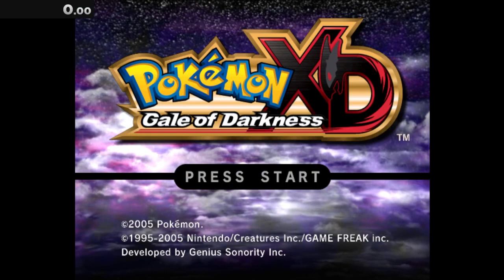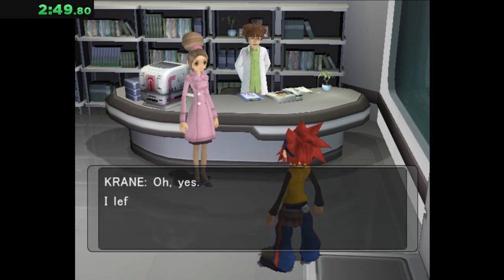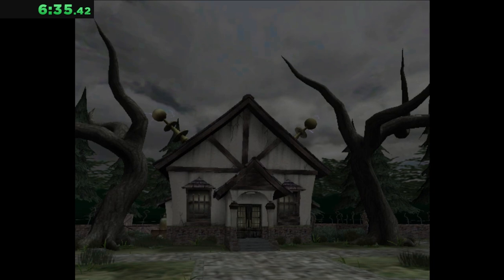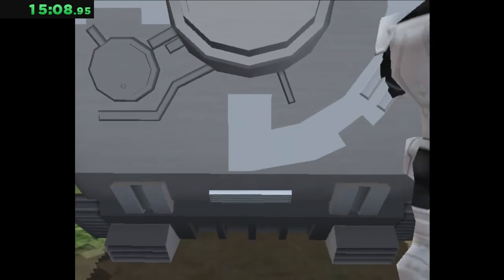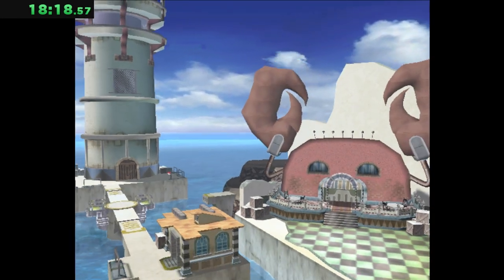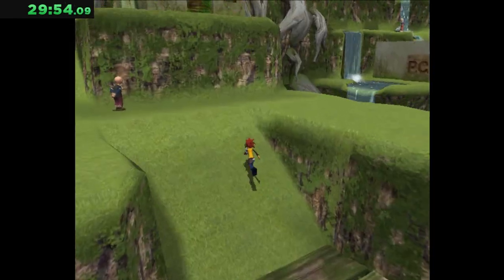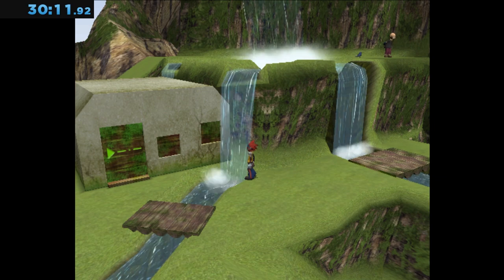Pokemon XD: Gale of Darkness is a little longer. Starting in a new area and not remembering how to progress the story makes things harder — there are too many rooms to comprehend. After making it to Dr. Kaminko's lab, Professor Krane gets abducted, and we have to build the purified chamber ourselves. We go to Gateon Port and can't enter any of the water, stomp a thug in a crop top, and grab the part after being lost for a couple minutes. Once we make it to Agate Village, we run up the slopes, head over to the waterfalls, and touch the streams at 30 minutes, 11 seconds.